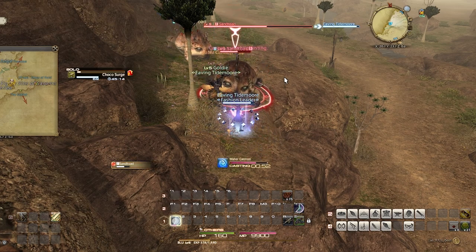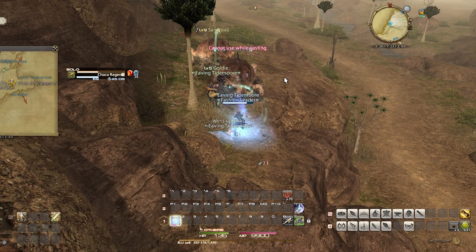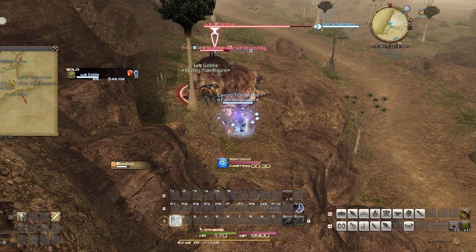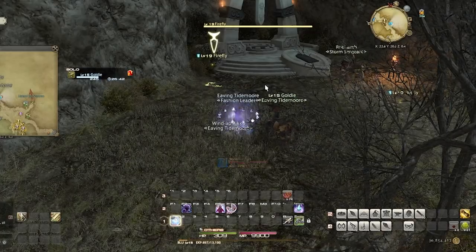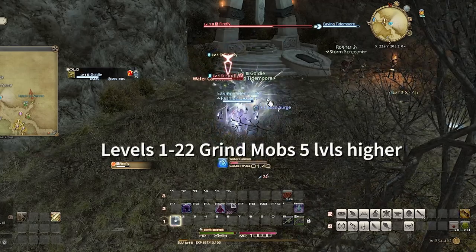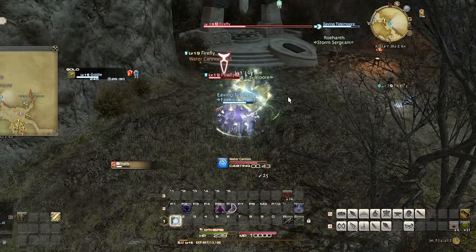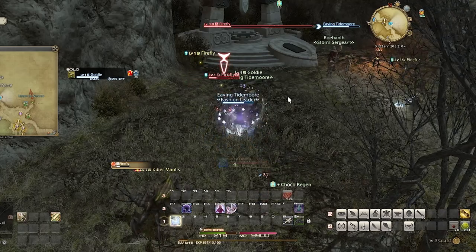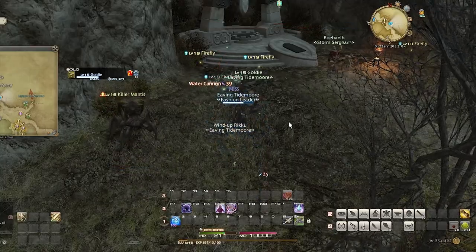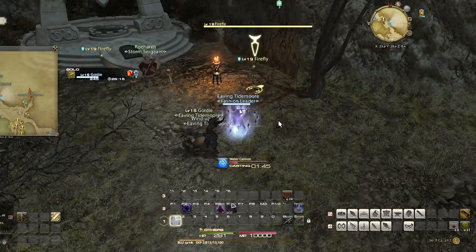The first thing I need to do is grind to 80. The fastest way is to find a friend and have them kill the mobs after you tag them, but I'm going to go over how to quickly get to level 80 solo. I'm not going to upgrade my gear throughout the leveling process — I'm just focused on getting 530 gear at level 80. For levels 1 through 22, grind mobs about five levels higher than you, just spamming Water Cannon. Your chocobo will help a lot. Keep a food buff always up — I'm using leftover steaks from leveling my Warrior. If you're in an FC, try to get them to use the XP buff to save more time.